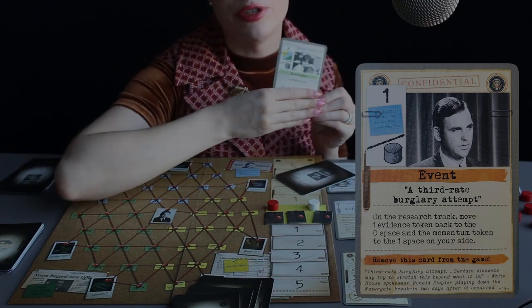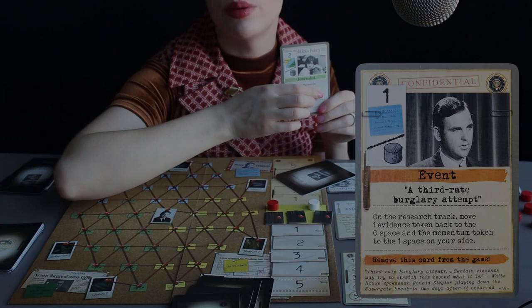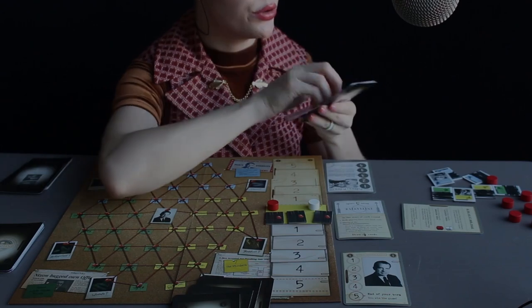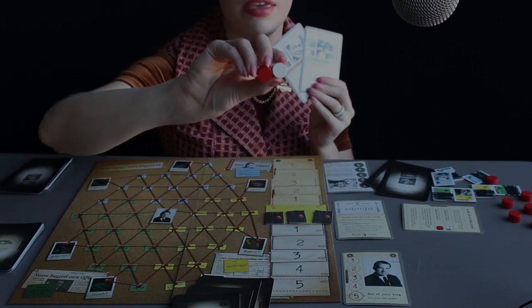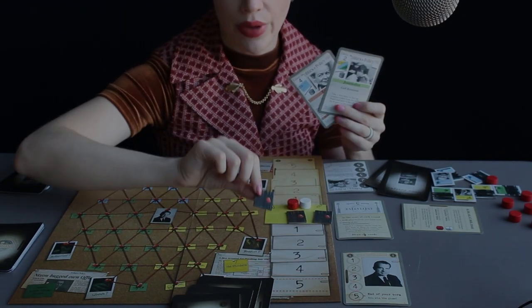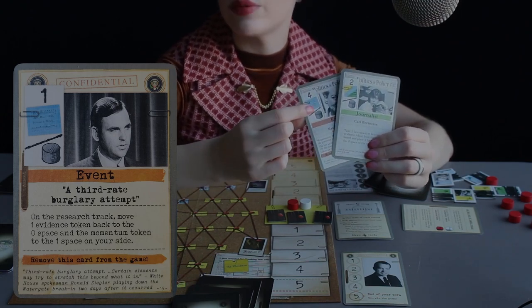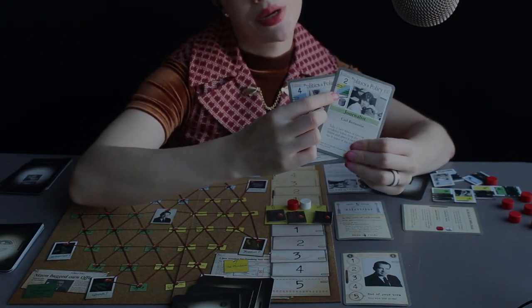On the other hand, if you choose to use the top half of the card instead, that means you can move one token — any of these tokens on the track — the number stated on the card. So this one says 2, this one says 4. You can either move the initiative and momentum tokens, or you can choose to move the evidence tokens. If you choose to move the evidence tokens, you can only move the color that is shown on the card. So this one you would only be able to move blue evidence, and this one is multicolored so you could move blue, green, or yellow evidence.